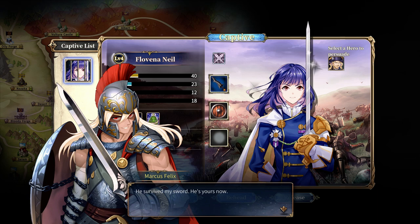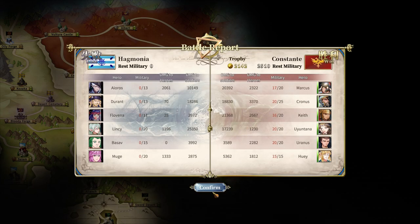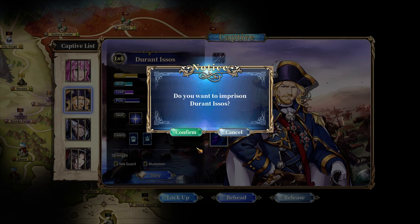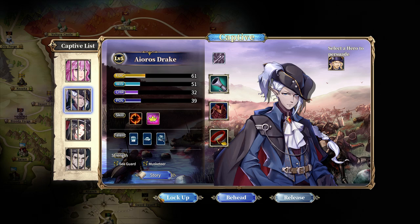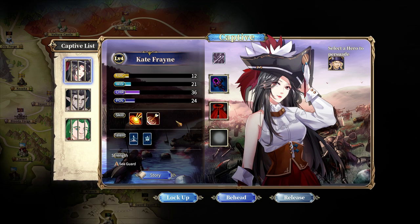After a battle or when defeating a faction, you may gain prisoners. These prisoners can be locked up, released, or executed. When you lock them up, they can eventually be persuaded through interrogations, and once they reach a certain level you'll have a high chance to persuade them to join. Some heroes will only join if you have a specific character in your army. Once you beat the army on the field, you'll move on to a siege battle — unfortunately, siege battles are currently just auto-resolve. I'm not sure if this will be revisited, but it definitely should be, because auto-resolve feels lackluster.